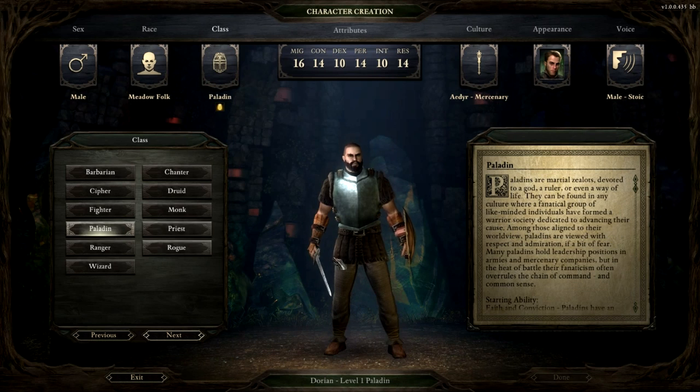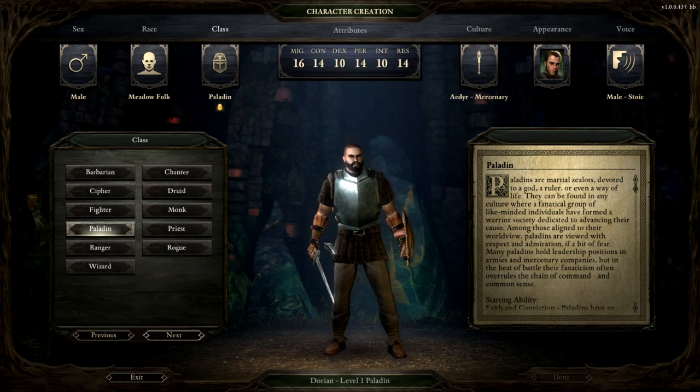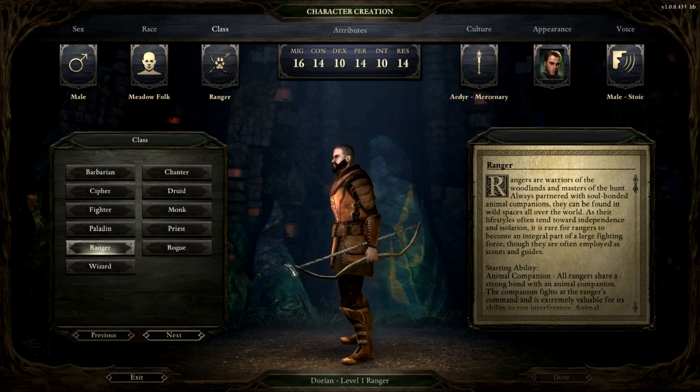Let's go back to a quick overview of the classes. Paladin is sort of a classic paladin — you've got your lay on hands and your auras which buff your whole party. Ranger is the ranged class; you get your animal companion. One of the really cool things about this game I want to go over is you're not locked into a sort of archetype as far as how you fight. Every single class can choose to be a frontline melee fighter or a light-armor-wearing ranged fighter or anything in between. That's one thing I really love about this game.